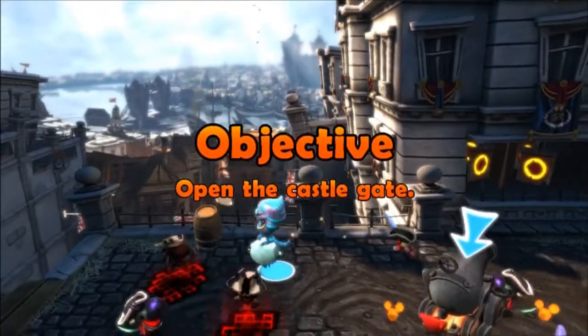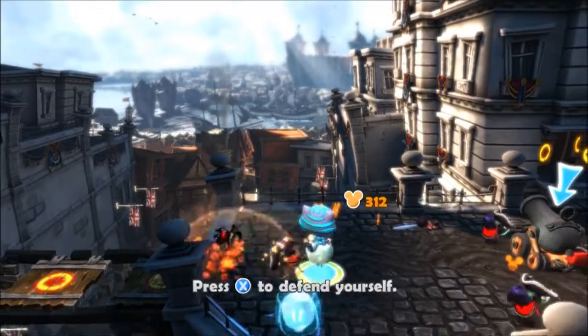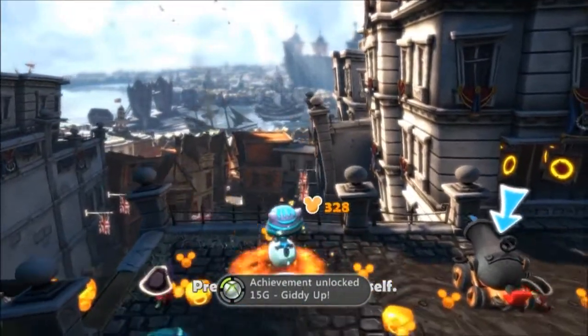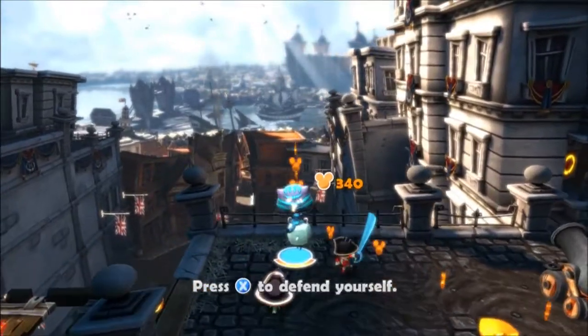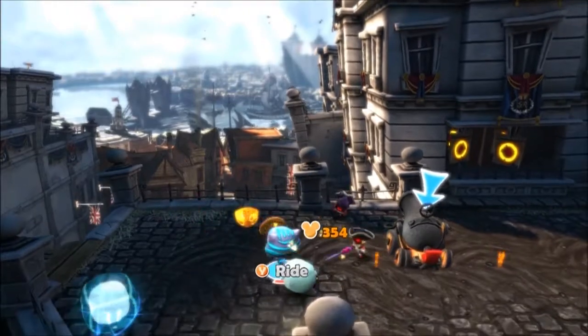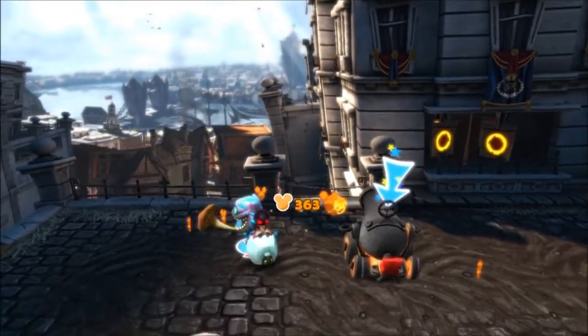I didn't really care for it that much. So this is where I got the achievement for Giddyup — all I did was hop around on the sheep and there it was, not too difficult, especially since it's the first level. I really should have used a character from this movie; I just wasn't thinking about it when I picked the Cheshire Cat.